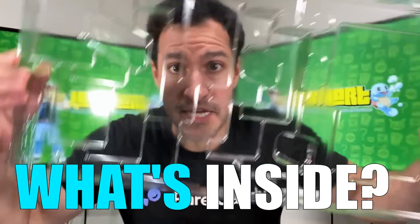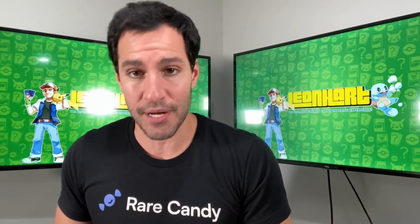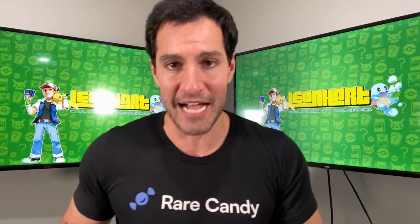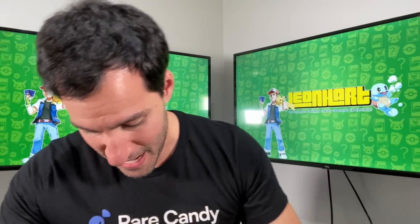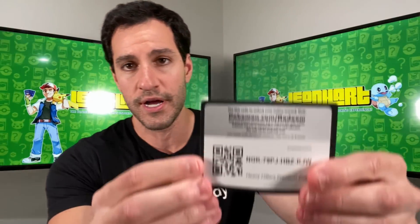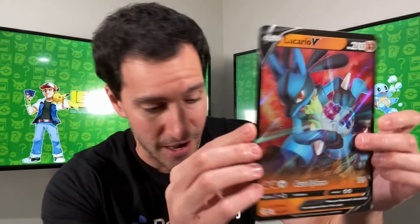Let's take a look at what's on the inside. We have an Evolving Skies pack, a Fusion Strike pack, more Fusion Strike packs, some Brilliant Stars packs, and some Astral Radiance packs — and loads of plastic in this thing. These are some good packs to get. Here is the code card for the entire box, and you get an Ultra Rare Lucario V card. Very nice.